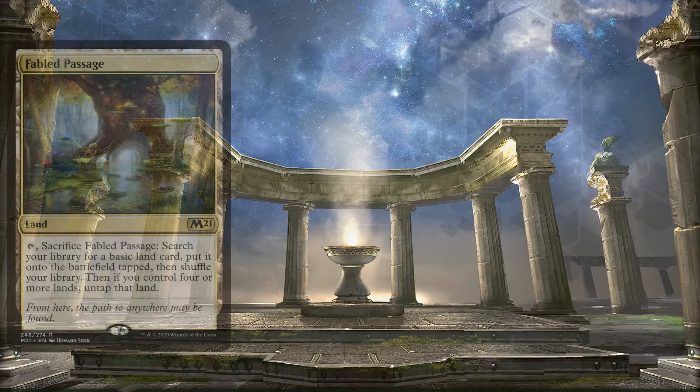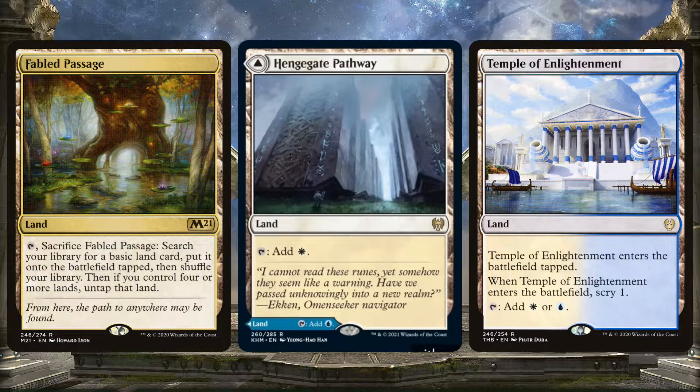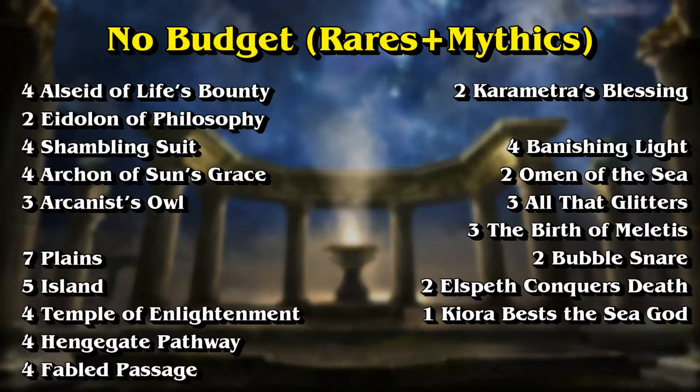You can also upgrade the mana base with Fabled Passages and Pathways in place of basics, and replace the tap lands with Triomes. Triomes are better than tap lands because scrying is usually better than just gaining life. All of these will vastly improve your mana base and help you avoid getting color-screwed.